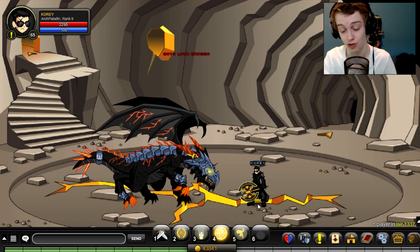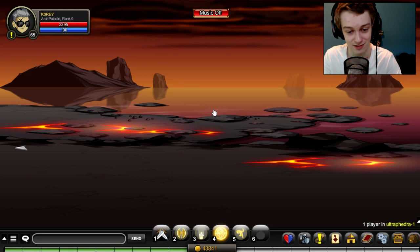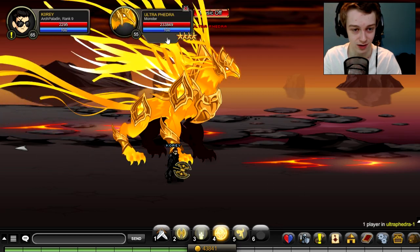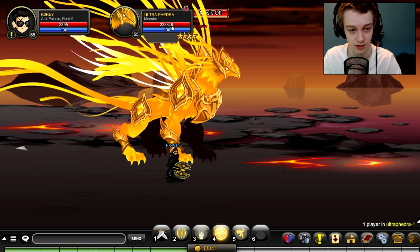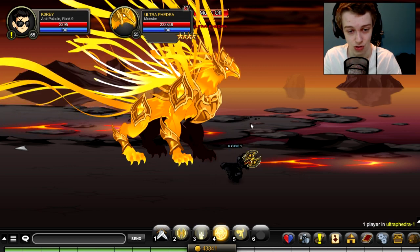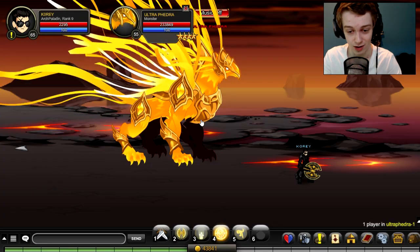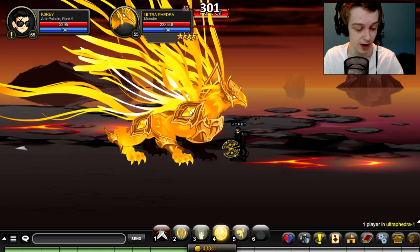The second boss was Ultra Pedra. I had to look it up on the wiki, but we do have a slash join, so we can slash join right to the boss — slash join Ultra Pedra if you'd also like to try out the class on it. She has 233,000 HP, and she's a higher level than the Onyx Dragon, so let's see what happens.